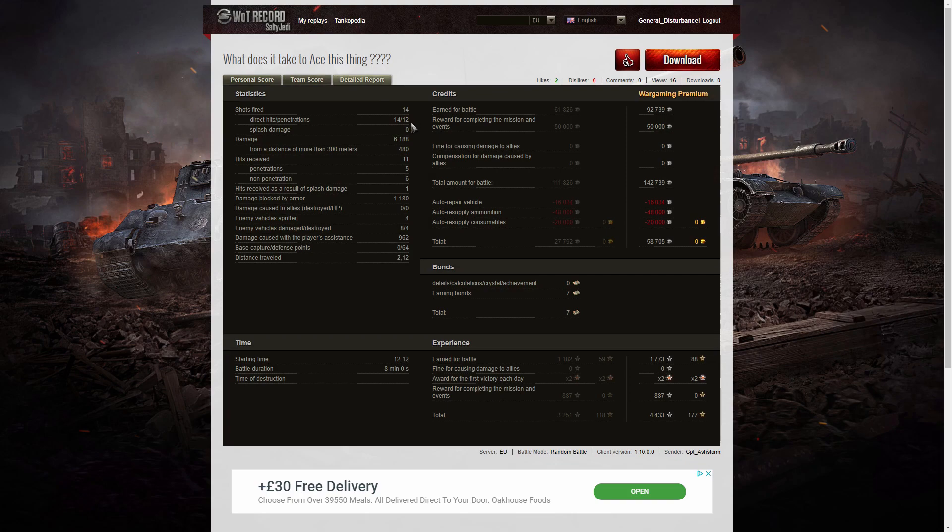He fired 14 rounds in that game, got 14 direct hits — every shot hit the target. But only 12 of them actually penetrated. He did fire a couple of shots where he was slightly aiming off — one of those was the 50TP, where he aimed just below the cupola instead of on it. The shell would have easily gone straight through if he'd had it on target. 6,188 hit points of damage, virtually all of it at close range — 480 was at long range, and I think that was the shot on the Object 261. 11 shots received: 5 penetrations, 6 non-penetrations, and 1 hit by splash damage — enough to earn the Steel Wall, with 1,180 hit points of damage blocked by armour.